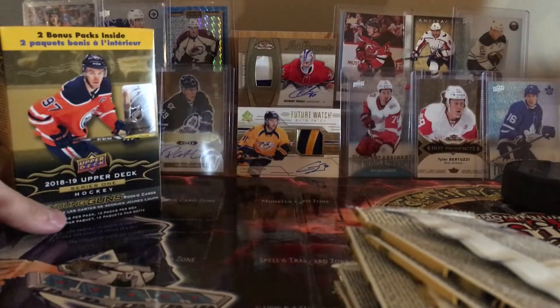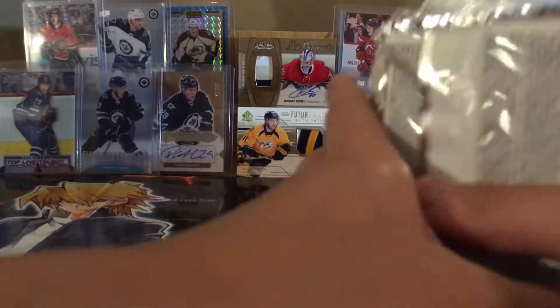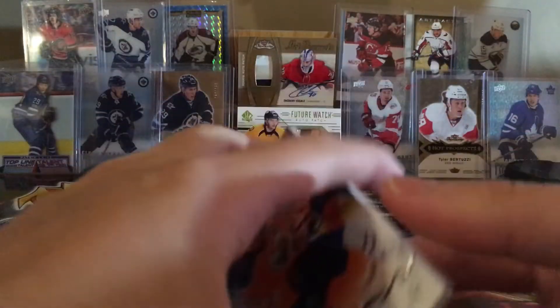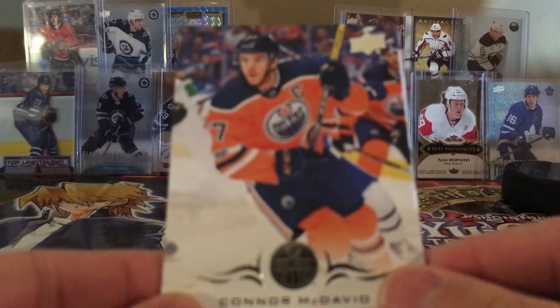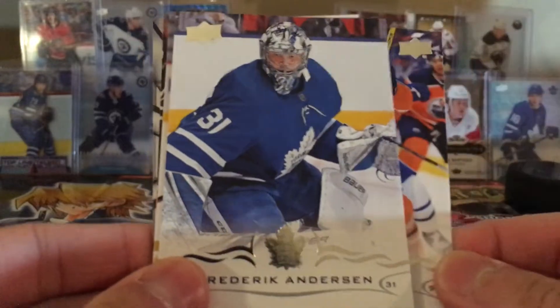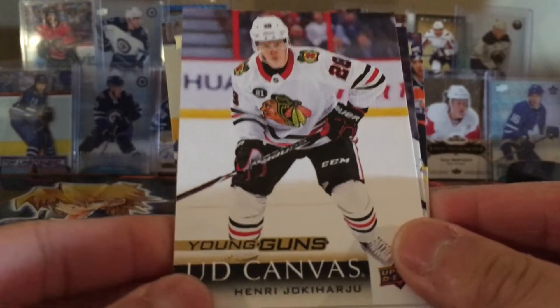Okay, let's just get right into it. These packs are a lot thinner than the hobby box packs. First pack — we got Connor McDavid, Fred Andersen, a young guns canvas one, and Henry Yokiharu. Nice.